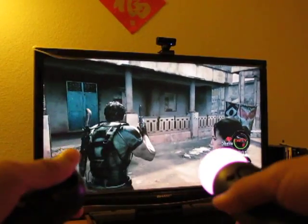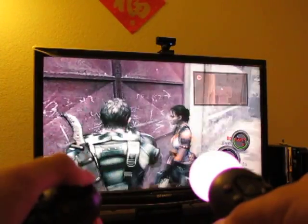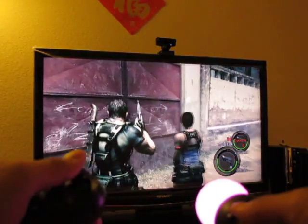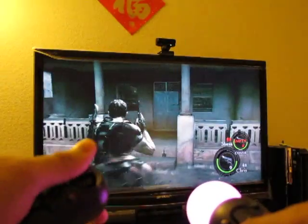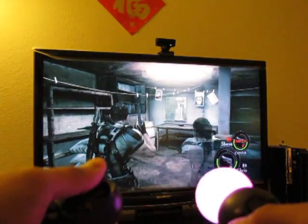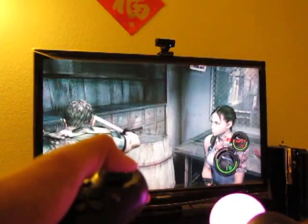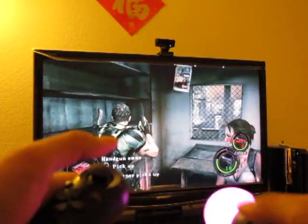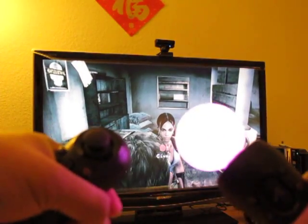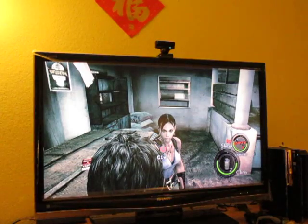That's about it. This is, again, Resident Evil 5 PlayStation Move demonstration. Thanks for watching — this is Video Reborn. You can kill some zombies right now; for example, I can aim low, then wiggle it to collect. That is the demonstration again by Video Reborn for Resident Evil 5 Gold Edition. Thanks for watching — see ya.